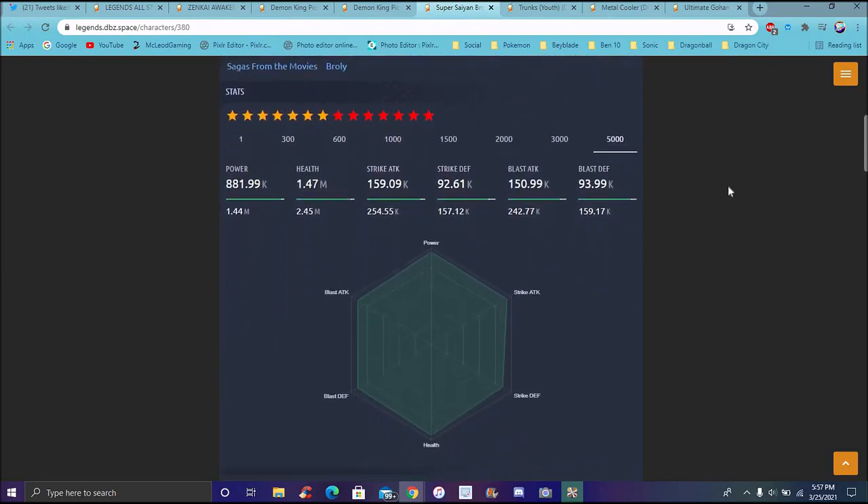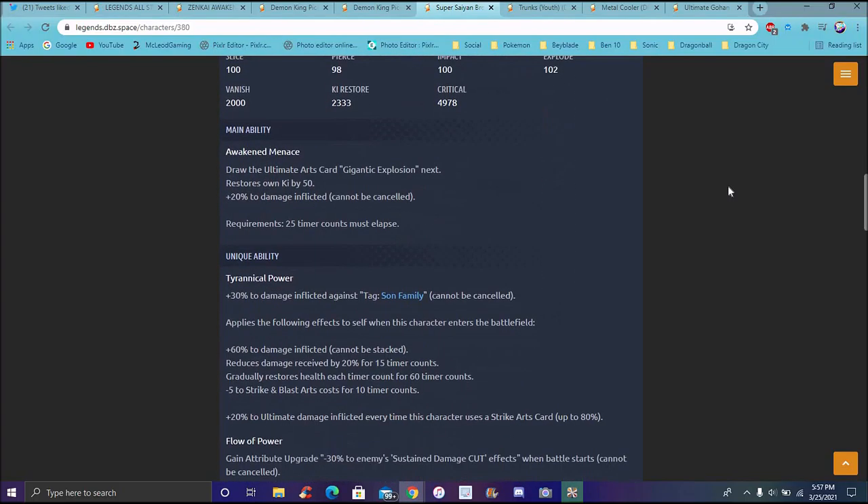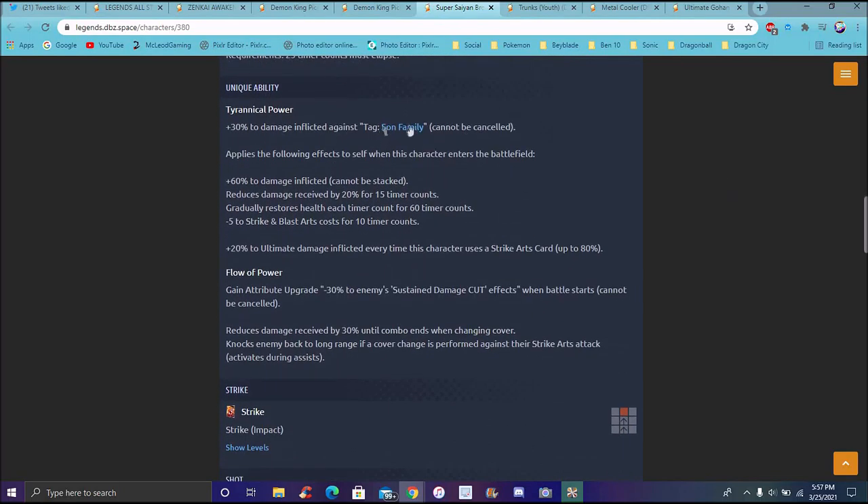On to Broly. Oh yeah, I forgot I got the purple Ultimate Gohan on here because he got Natsuron on this time as well - I want to kind of give him some love. He draws his ultimate for his main ability - draws his ultimate, ki up about 50%, plus 30% damage inflicted. He's good against Saiyans and does 30% inflicted damage to Son of the Family, so he's going to be really good against Gotens. He constantly heals - in the Second Coming movie, he couldn't get hurt at all, so that makes sense.